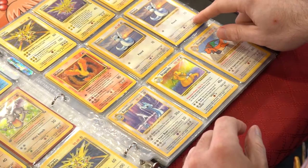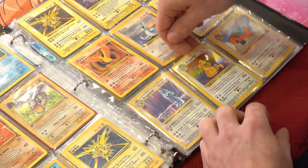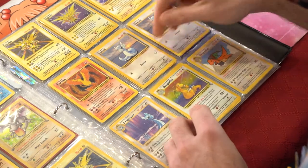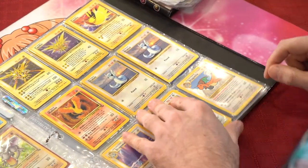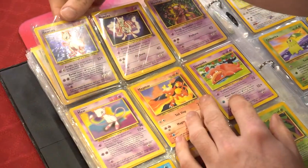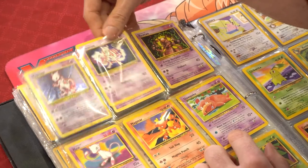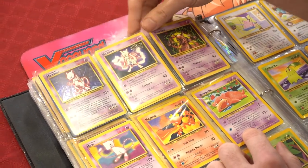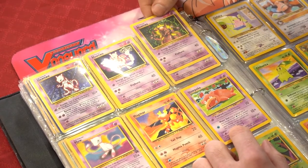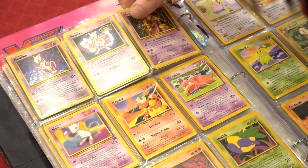Moltres, Dratini, Dratini Shadowless, Shadowless Dragonair, Dragonite holo and non-holo from Fossil. And I have the promo Dragonite from Pokémon the First Movie — got a couple of those. Got ourselves Mewtwo holo rare and the Pokémon the First Movie Mewtwo promos — a couple of those. I did attend that movie a lot, it was a really great movie. Pikachu made me sad when he cried.